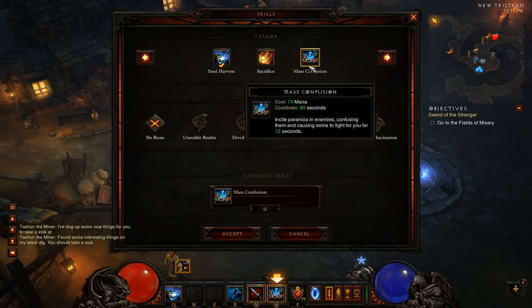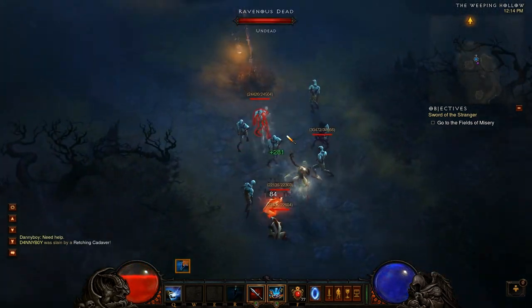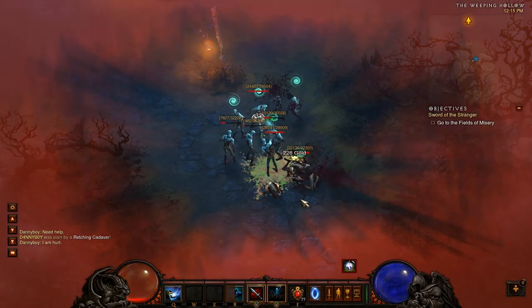Next up is Mass Confusion. It has a one-minute cooldown and confuses enemies in a PBAoE radius, causing them to attack each other instead of you. It won't confuse everybody in the radius — just maybe half the targets, as it does have a cap. Here's a demonstration with a big pack: notice how there were a ton of enemies but it only confused about five of them.